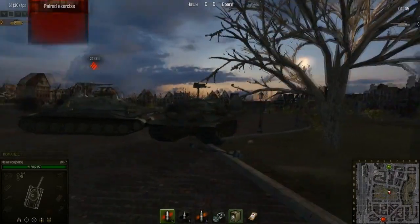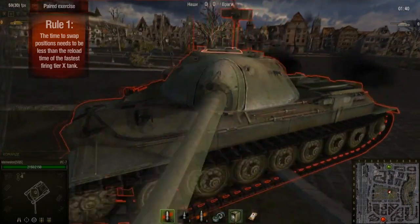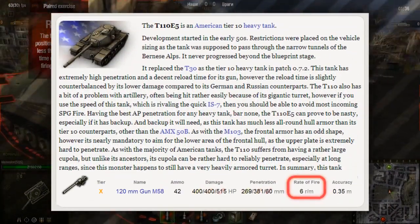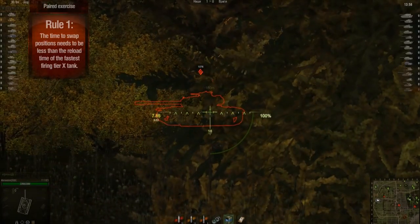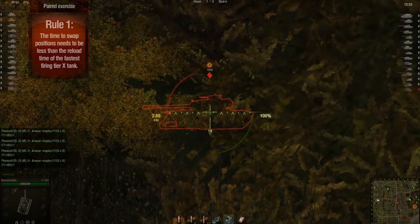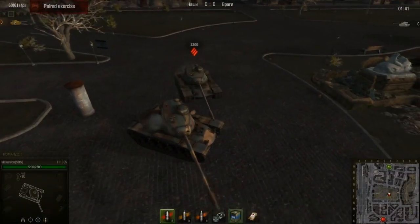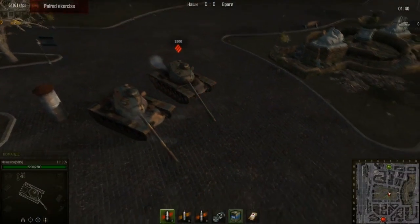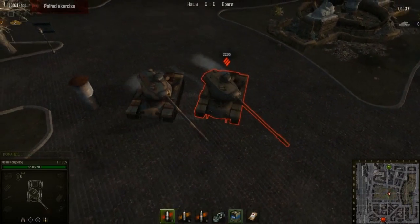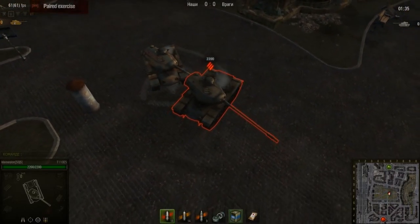Rule 1: the time to swap positions needs to be less than the reload time of the fastest firing Tier X tank — the T110, not the French tanks — which is about 7.5 seconds. Let the tank in front decide which way he's going to back up, and the rear tank should respond accordingly. It's easier for the tank in back to react. The idea is to swap positions with a teammate faster than an enemy tank can reload. Your ally takes a shot, gets hit, and now needs protection — so they back up and you move forward to defend them.